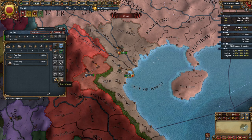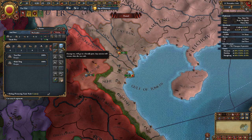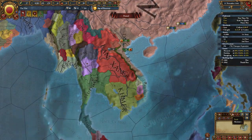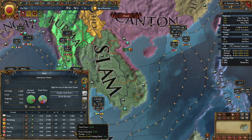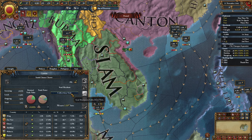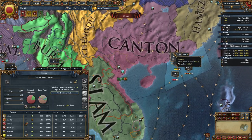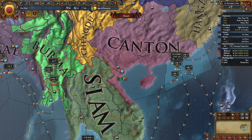You want to take your trade ships, put them here, move them to Canton, and put them on return at war. You want to increase the amount of light ships you have. This guy is collecting trade in Siam but making no money, so you want to move him back to your trade center. It will increase your trade just a bit — you don't make a ton of money from trade, but it'll be enough.